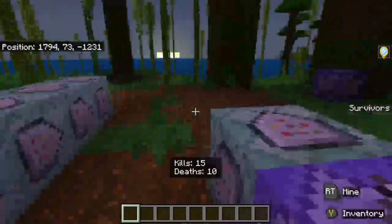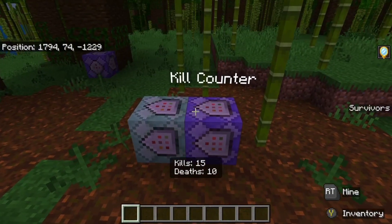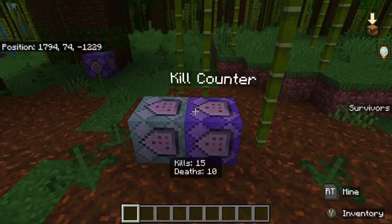That is the death counter. Time for something a little bit more simple, but I have to give a little viewer discretion. The kill counter doesn't work very well — Bedrock is weird with kill counters. You can't really make a super accurate kill counter. This is the best I can do, and probably the best you can get in Bedrock. In Bedrock, you can very easily get kill-steal. So if you're using a bow or a crossbow it won't count your kills — if you kill someone with any ranged weapon ever. It's just the nature of how kill counters work in Bedrock.